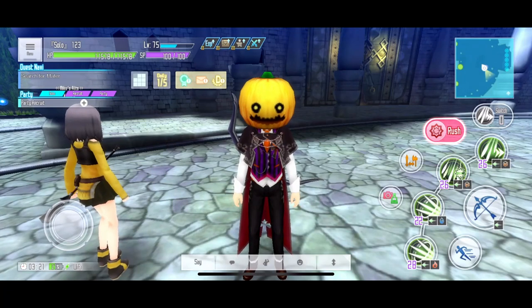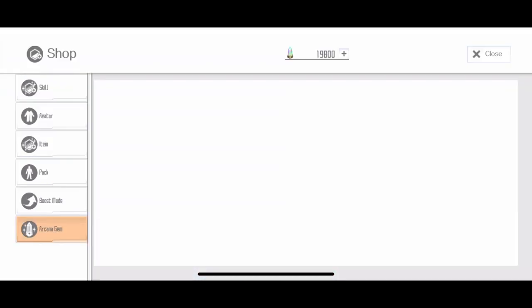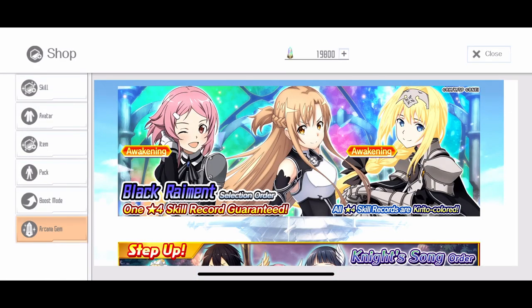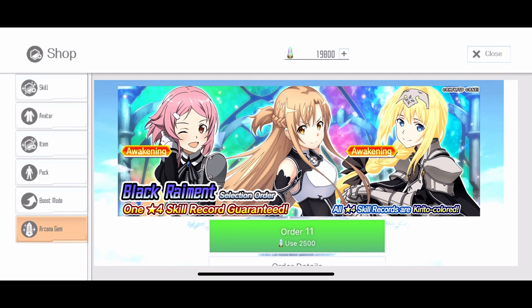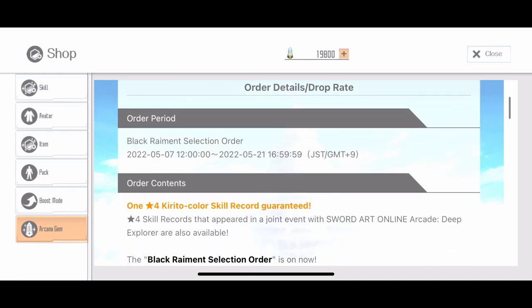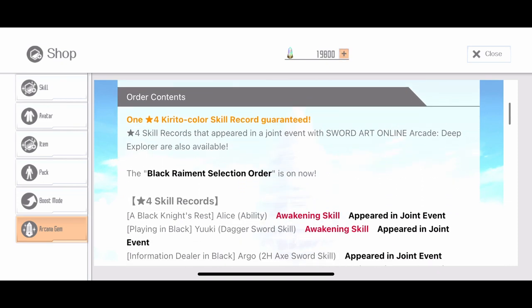Hello guys, Mikujuba here, and today we got a new banner that got released today. It's called the Black Raiment Selection Order, and it is a guaranteed banner that costs 2500 AG. It is a fusion of all 4-star skill records that are Kirito Colored. This banner is available for 2 weeks from today, and here is the list of the skills that are in the banner.